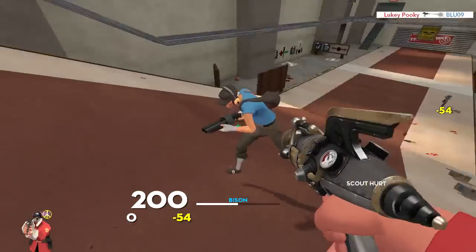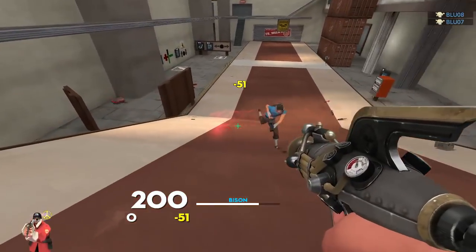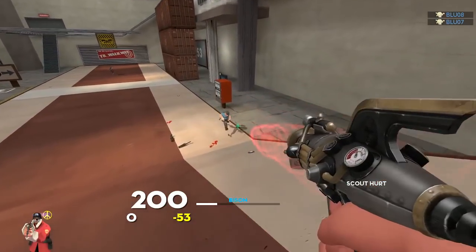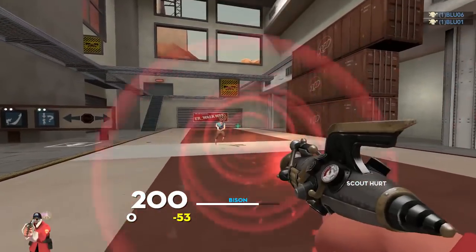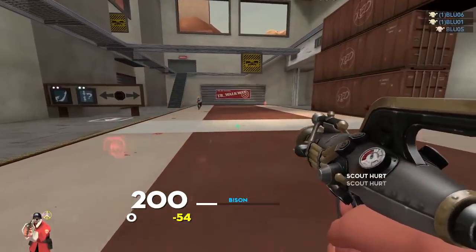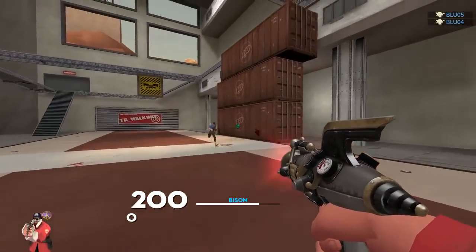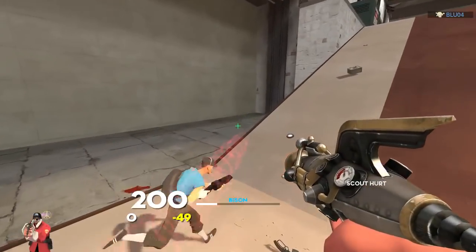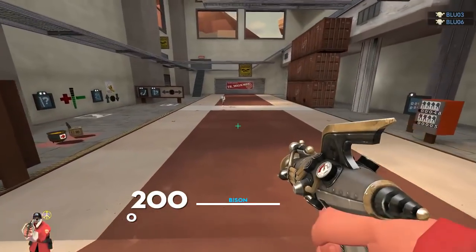Originally, the Righteous Bison projectiles traveled at the speed of rockets, which made it a little bit of a challenge to predict enemy movement. Imagine if the Direct Hit projectiles moved at the same speed as the stock rocket launcher. Back then the speed was a little bit of a nuisance, but now it's just complete garbage. Also before the nerf, the Righteous Bison had the potential to do more damage than it can now, since its projectiles used to be capable of stacking damage onto an enemy.